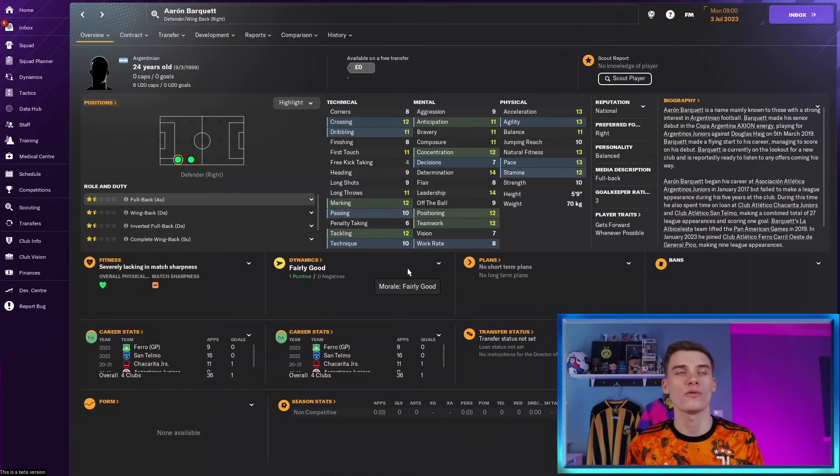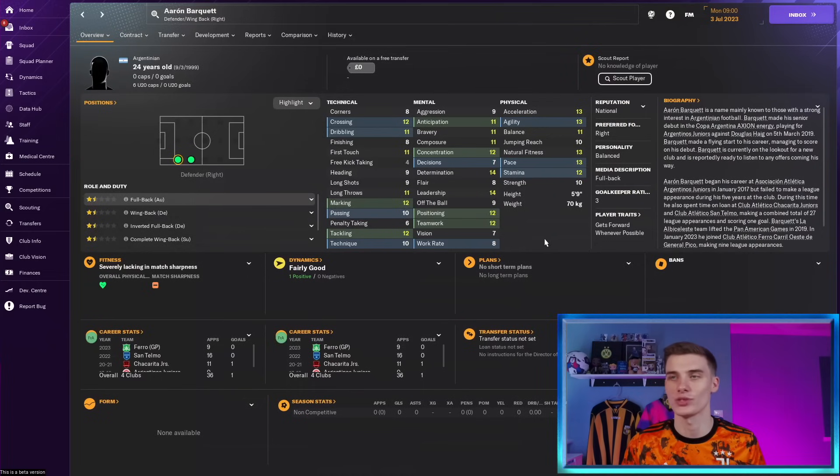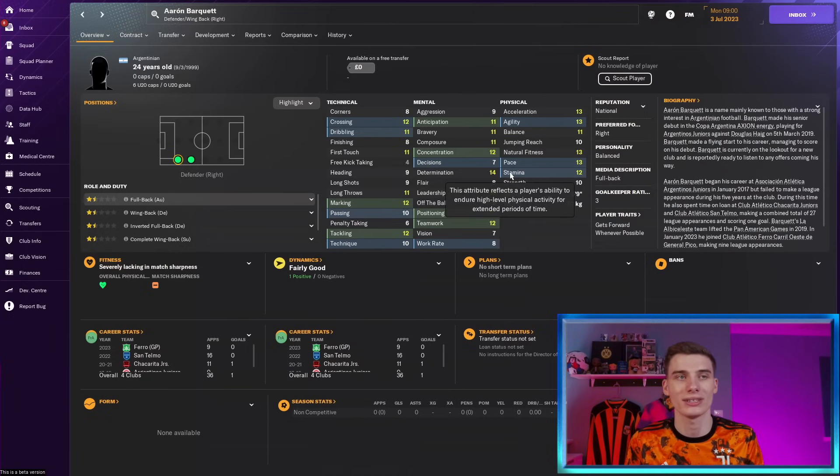Finally, we go for a young fullback — 24-year-old Aaron Barquet, who has been let go by his club Ferro in Argentina. He's spent his whole career out there and is now ready for something new without a club to his name. Physically he's fairly well-rounded — nothing too special — but if you highlight the attributes needed for his position he's pretty much got it all at a low level, ready to step up and get a lot better over the next few years. The former under-20 international still has some talent left in him, and maybe you'll be the one to get it out of him.